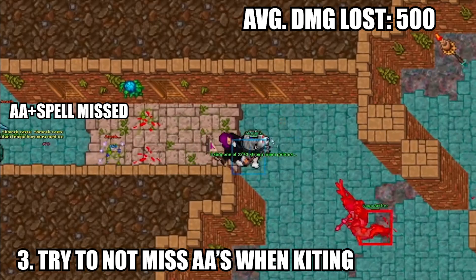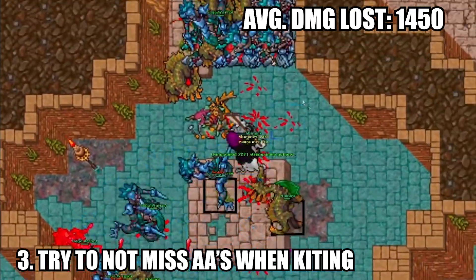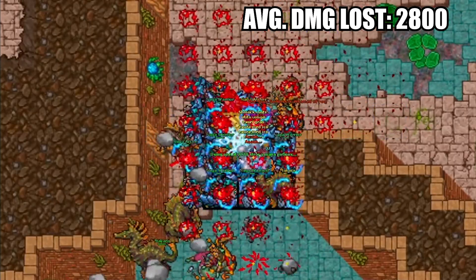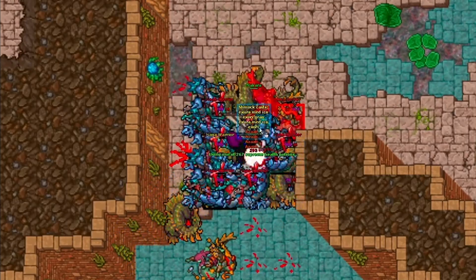Point three would be to try to minimize the auto attacks you miss while kiting. This would impact your HP and mana balance as well as your XP per hour. This is one of those things that doesn't seem important at all, but is really, really significant in the long run.